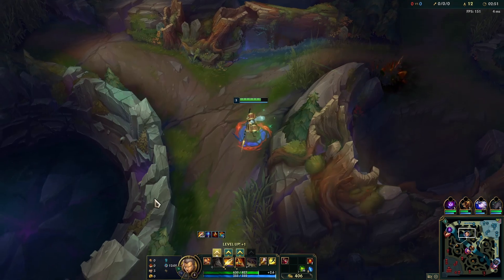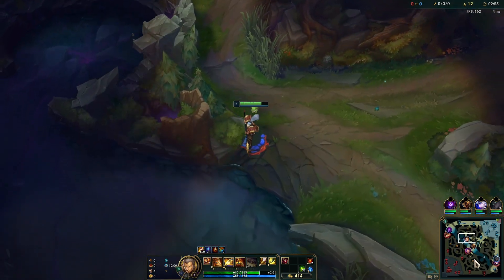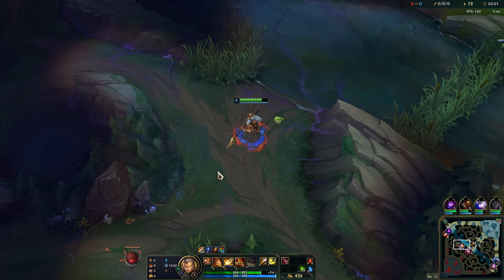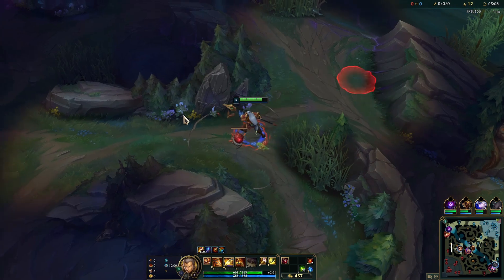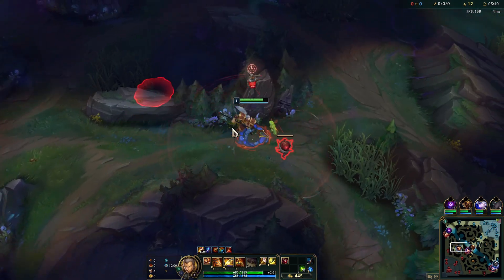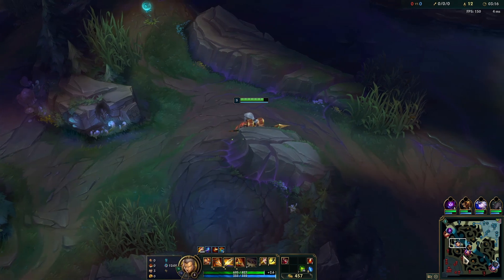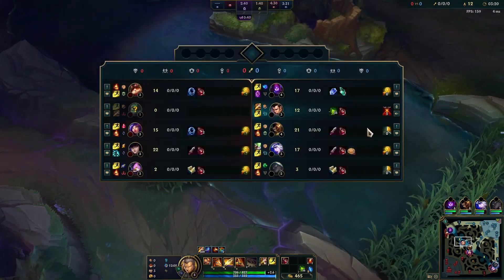Grab our Q and health potion and we'll look to invade the Amumu. Amumu is probably on his wolves right now. Did he start on this side? Oh, he started this side. That wasn't my plan — I should have been paying more attention. We'll grab our Raptors and then go to Scuttlecrab.